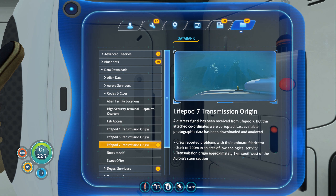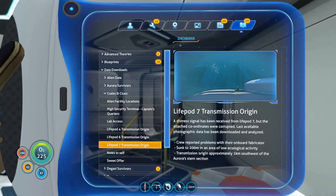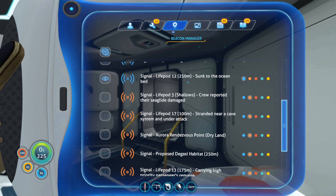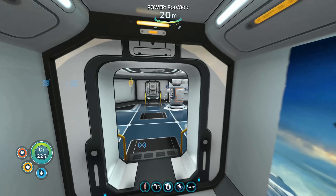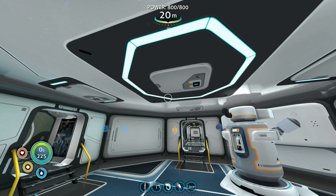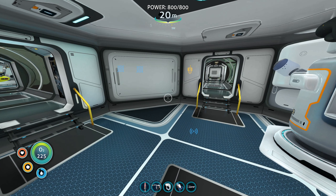Life pod seven — good distance, about one kilometer southwest of the Aurora stern. I can assume it's not showing up as a beacon, so what I'm going to have to do is take the Seamoth over to the Aurora and then just use the compass to get a rough estimate as to where life pod seven is. I'm going to pause the video and bring you back once I've found it.